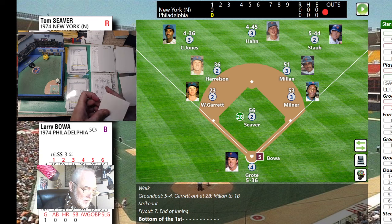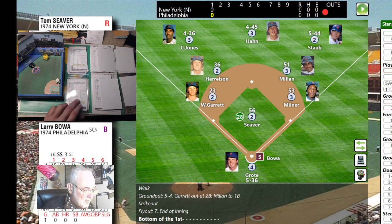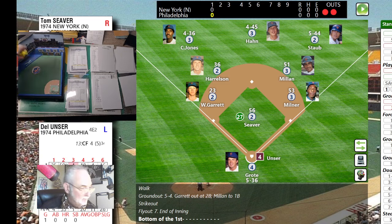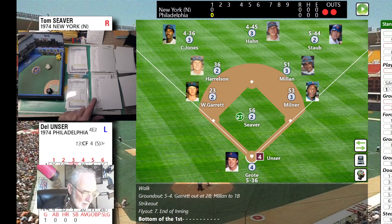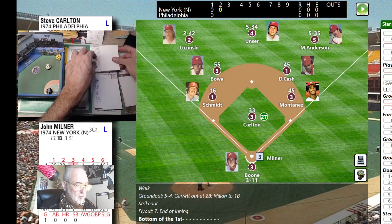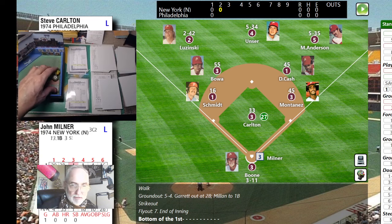Larry Bowa is up — pitch from Siever. Roll is 12, making it a 13. He's a switch hitter batting lefty — bounced to the first baseman. Montanez flips it to the pitcher covering — Siever gets over there just in time. Del Unser bats lefty with a 65 — that's a P home run one to nine, but the 20 is a liner to the second baseman. That's an L4 — third out. Bottom of the first, top of the second, moving along quickly.